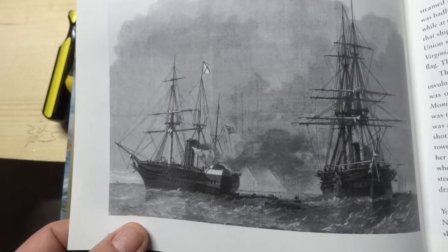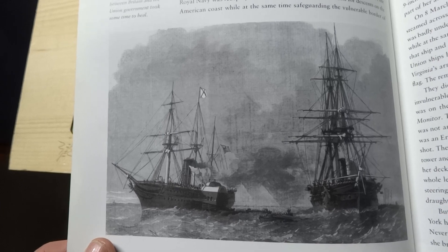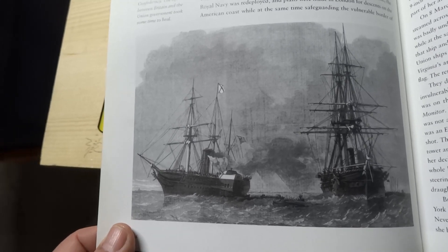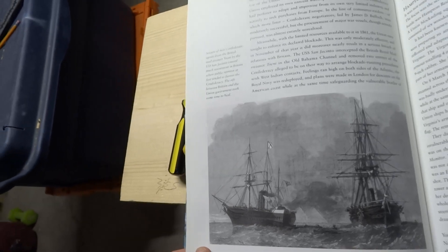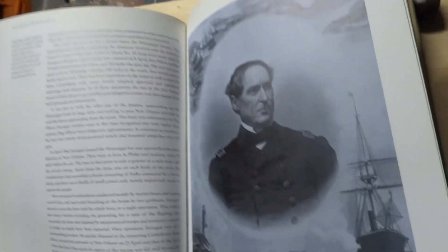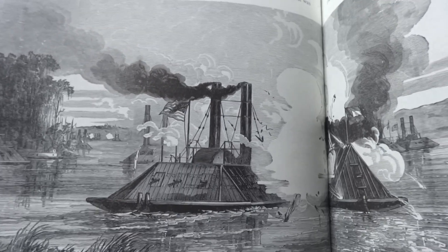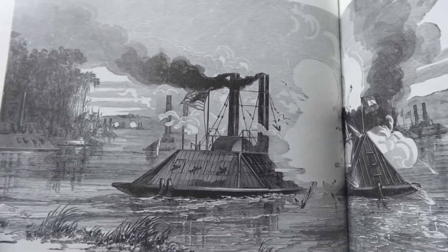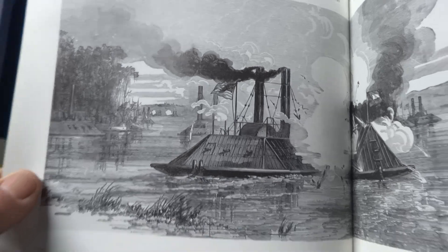American Civil War - seizure of two Confederate agents from the British mail steamer Trent by the USS San Jacinto caused such resentment in Britain. Republican opinion at first tended to favor the Confederacy, and the rift between Britain and the Union government took some time to heal. Mississippi campaign near Vicksburg - the Confederate Arkansas and the Union Carondelet are in furious battle with frequent attempts to ram each other. Such actions were generally inconclusive but the Union grip on the river steadily tightened.